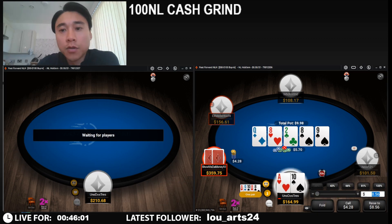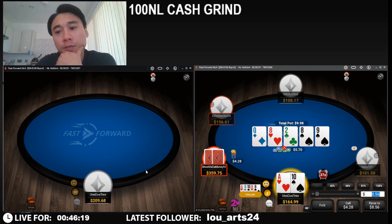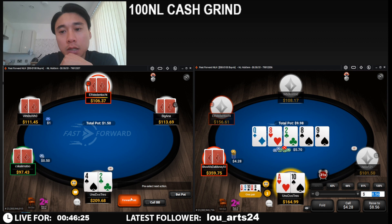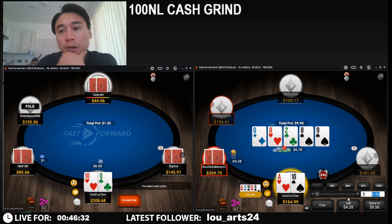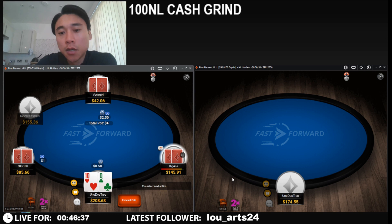Hmm, surely he's only repping a nine here. He's not going to have too much nine, surely, as nine is going to have comprised a lot of his bluffing range on the turn — like jack-nine, ten-nine. So if he's not going to have those hands, he's going to be more weighted towards bluffs, right? Especially when we have a ten as well. So we're going to hero this. Nice hand.